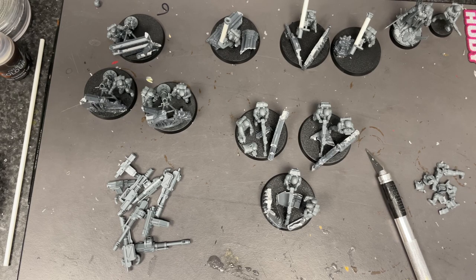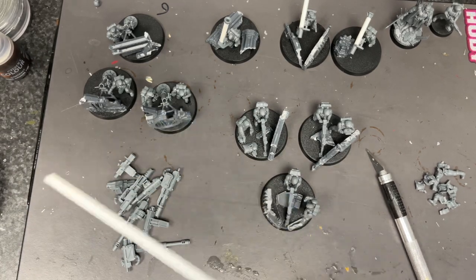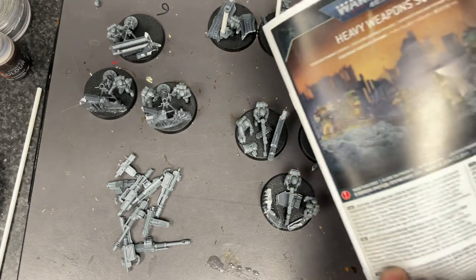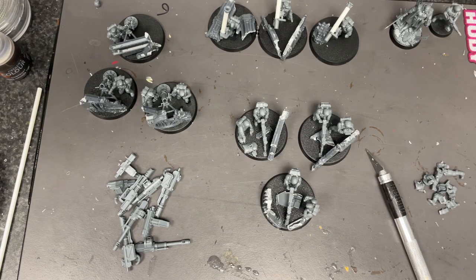Yeah, there you go — easy peasy. You need a piece of 4mm rod, be a little bit creative with the models, and you can actually make nine heavy weapons teams out of one Games Workshop heavy weapons team squad. Thanks for watching. I'll be back in a little while because I've done some painting on my Rogal Dorn, so I'll do a video for that as well. See you later — like and subscribe please, bye!